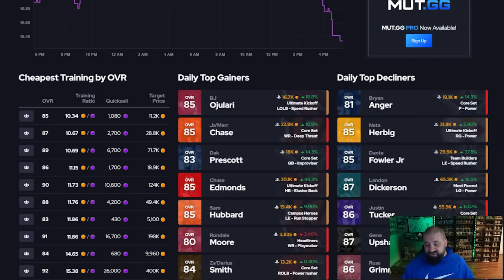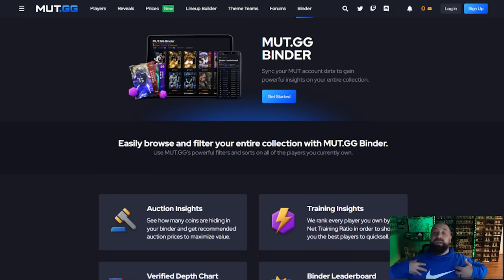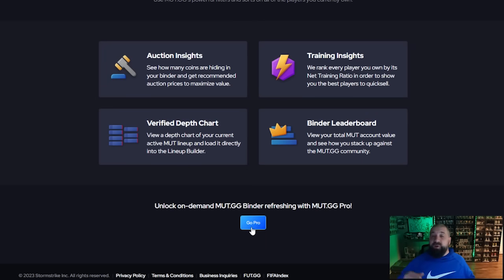Mutt.gg also has a feature called Binder. I'm not going to go through a whole tutorial on how to set this up and link your accounts — I did that earlier in the year so those of you paying attention already knew about this. We're going to link that video down below in the pinned comment so you can walk through all the steps. Long story short, this tool on Mutt.gg connects to your EA account and pulls up your entire binder — all of the cards you own. It gives you a snapshot of what you have and tells you the pricing on those cards. It's a way without going in-game and filtering through everything to find out the true value of what you have. It will take a moment for the website and all of the data to catch up to the market that's moving so rapidly right now, so it's also not a bad idea to still go in and spot check cards.